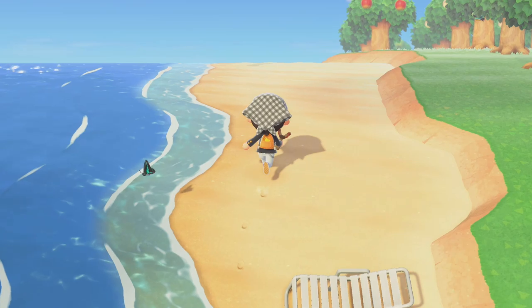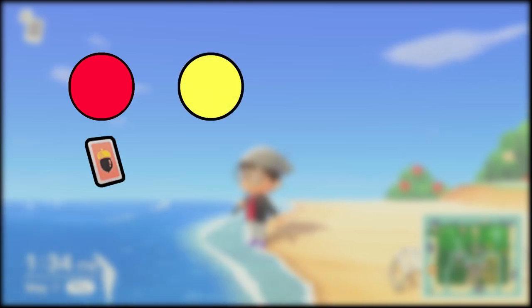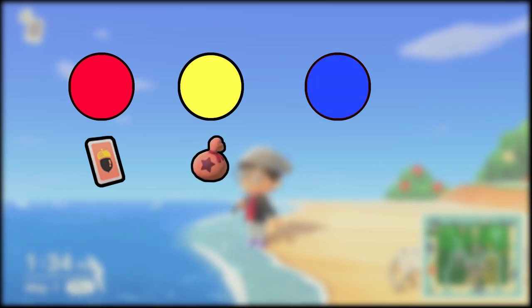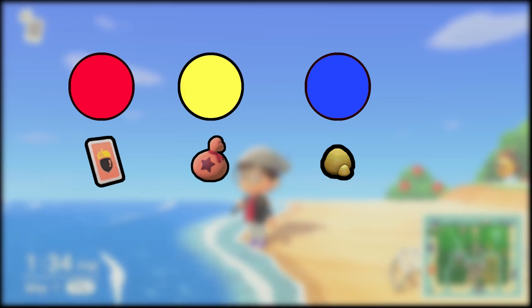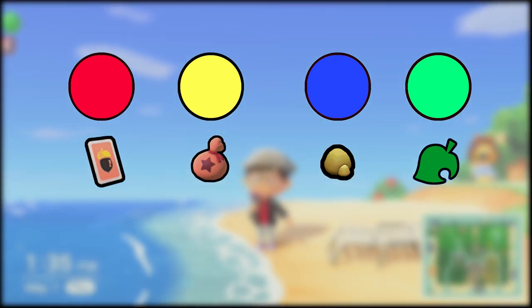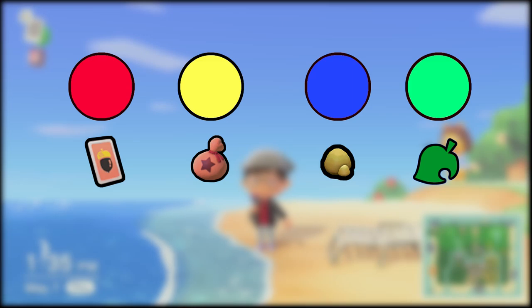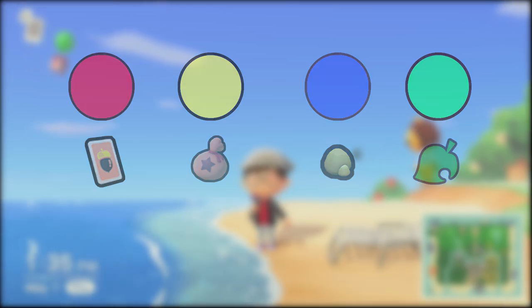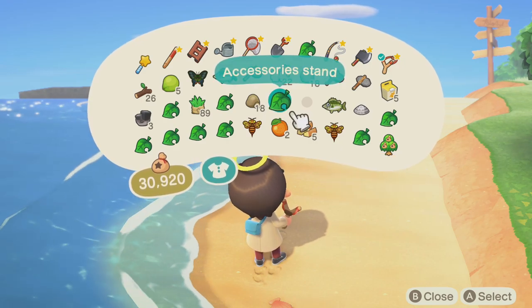Did you also know that the color of the balloon hints at what the presents will give you? Red balloons have a higher chance of giving DIY recipes, yellow balloons have a higher chance of giving you bells, blue balloons have a higher chance at giving you materials like clay or even gold nuggets, while the green balloons have a higher chance to give furniture. But take note that all balloons have a chance to give you DIY recipes, furniture and clothes, so pop every one that you see. With this information, farming furniture and recipes becomes easy.